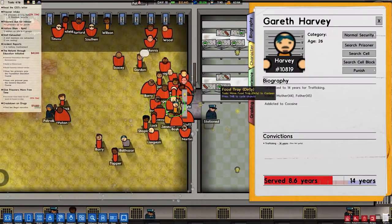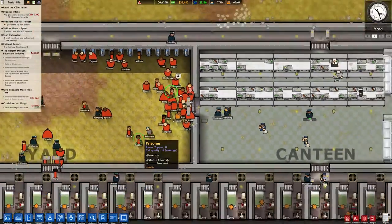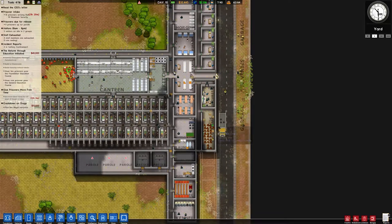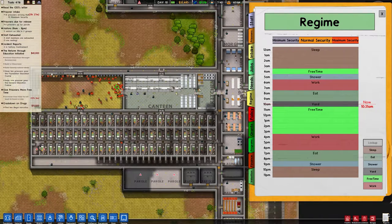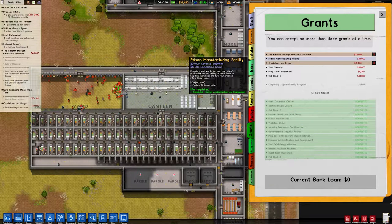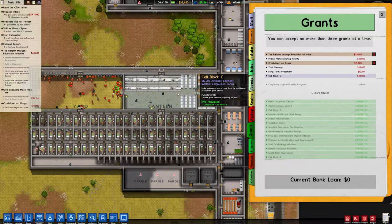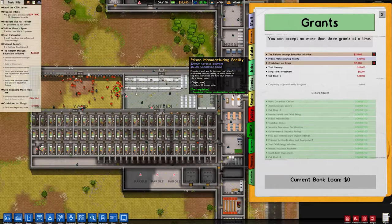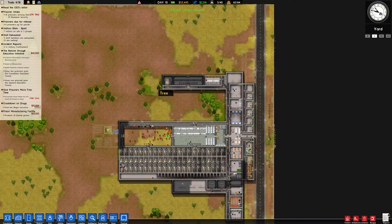Can we break this up? I want to break this up — whatever is happening here, I'm going to break it up. But I can't. We should be okay, hopefully. We completed a grant! What grant did we complete? I didn't even notice. Prison Manufacturing Facility. It definitely wasn't an education one. I think it was the CCTV one.